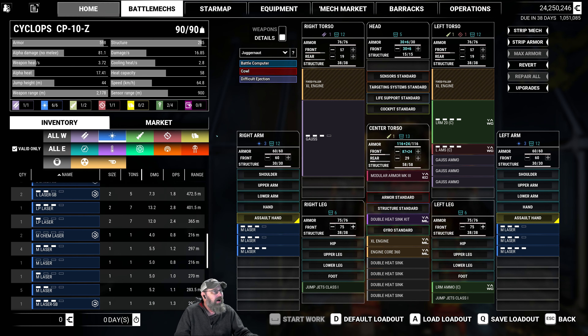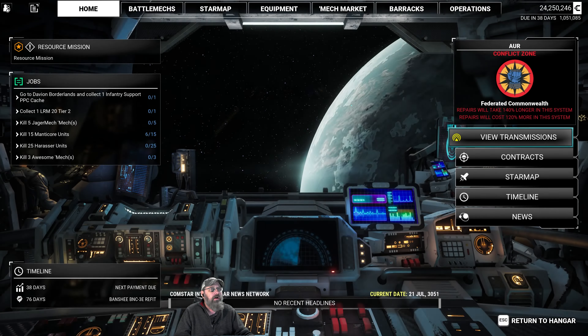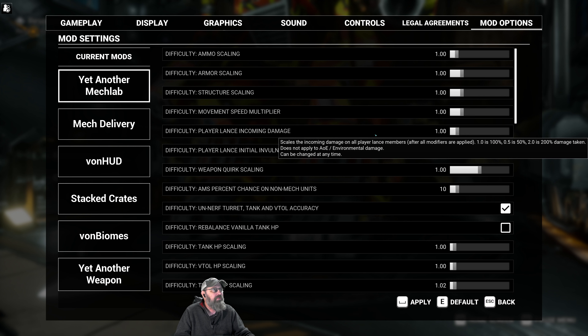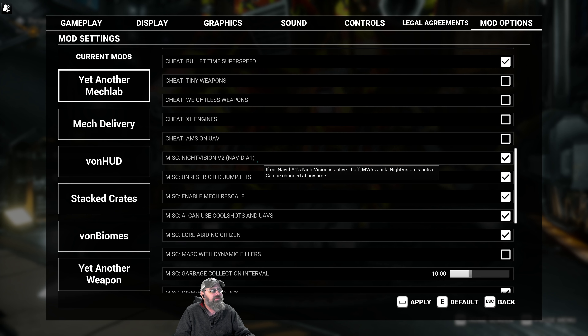Otherwise I didn't do a lot, except for the Banshee, which we're working on right now — I'll show you that when it's done. I do have a couple quick things to show you, things we've been talking about in the chat. If we go to mod options here, clan pirate. There are some updates which have changed a few things. For instance, Night Vision 2 now uses Naviday 1. If you turn this on, hitting N will take you to this. If you have it off, hitting N will take you to the regular Night Vision.